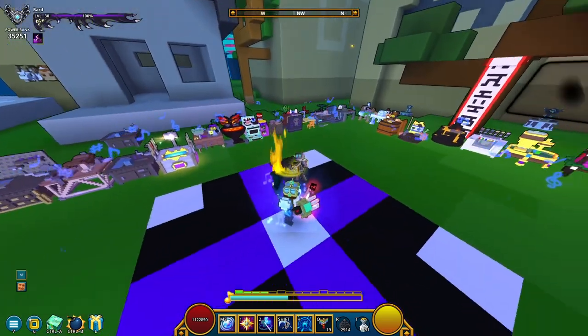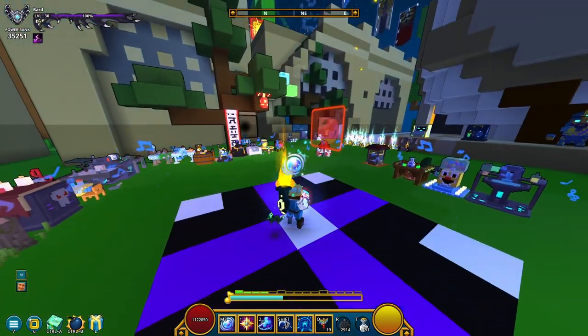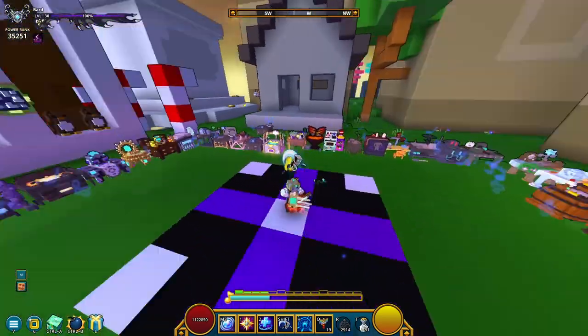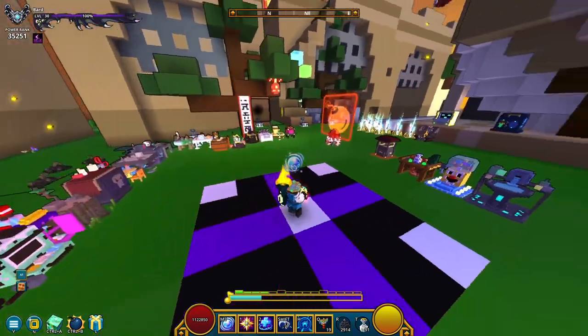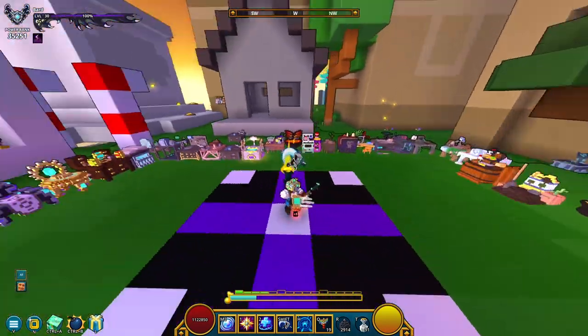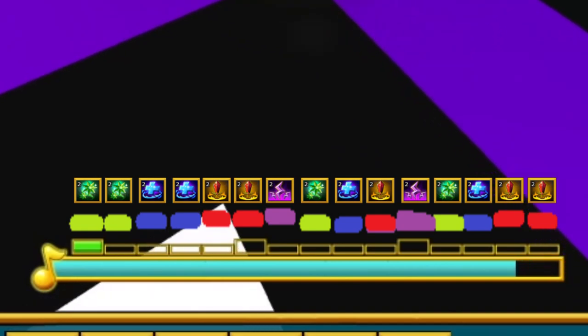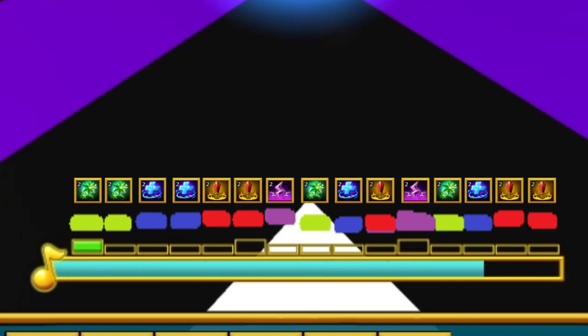When you use your ultimate, you spend five melody — I think each ultimate is five melody. We had the blue ultimate, which I believe is the healing ability. Thanks to Nickstar, I have an image showing you what abilities you actually get depending on what melody you have, because it's not actually random. You have a specific ultimate you have access to depending on what melody you have.